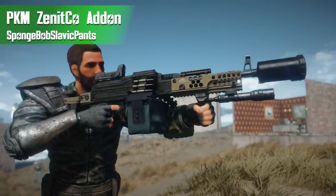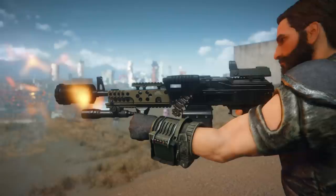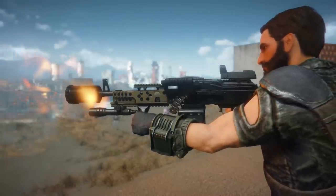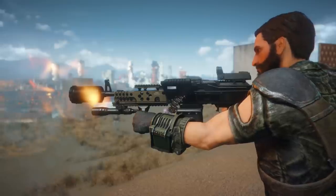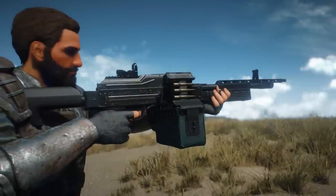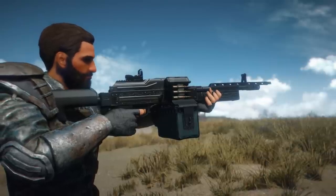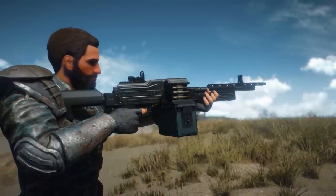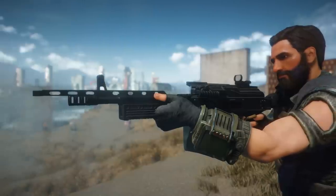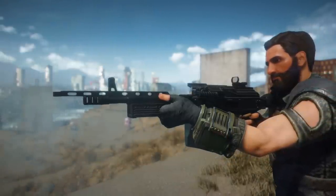Up next we're checking out a new attachment pack known as the PKM Zenit Co Add-on by Spongebob Slavic Pants. You may remember the PKM machine gun mod by Nova that came out not too long ago. This mod adds even more attachments to that weapon — new tactical options including stocks, sights, barrels, scopes, and suppressors. Having more variety and customization options is just cool, so let's run through everything that's added.